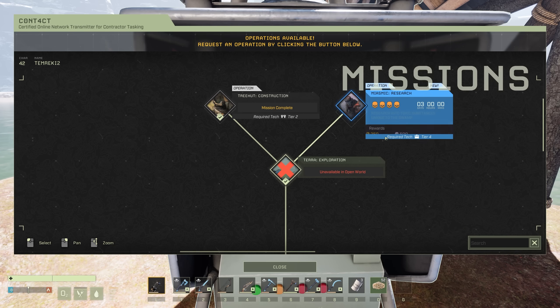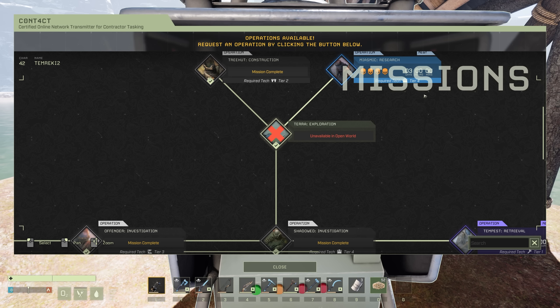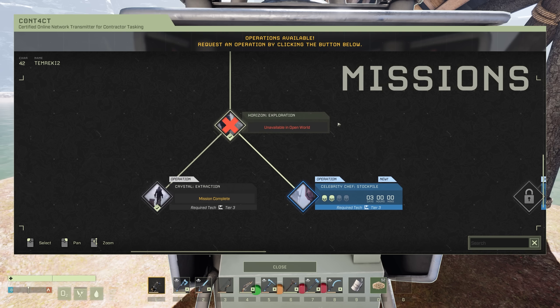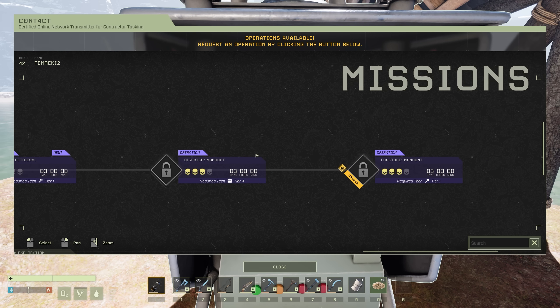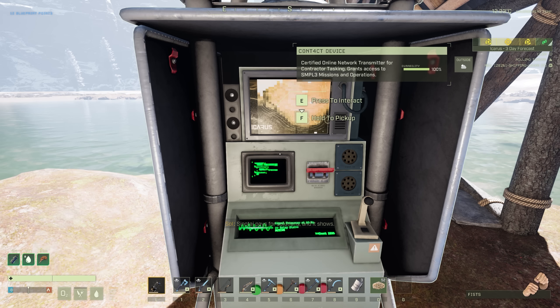I think we're gonna do this mission — miasmic research right there. Once we finish miasmic research, or at least get into the electronic era a little bit, then we'll head back down to the celebrity chef stockpile, and then we can move on to some of this other stuff over here, like the manhunt — continuing the manhunt for the person that's stealing everything around here. Let's do it.